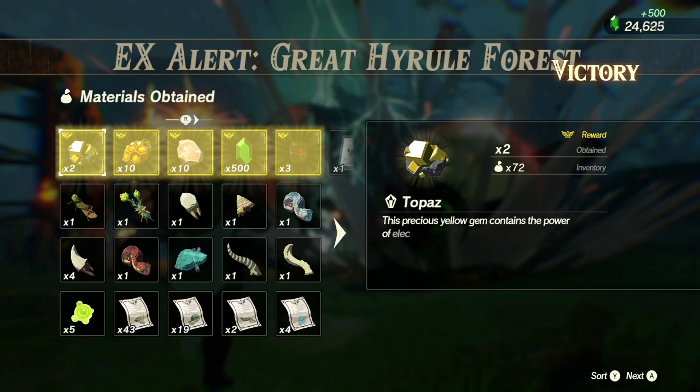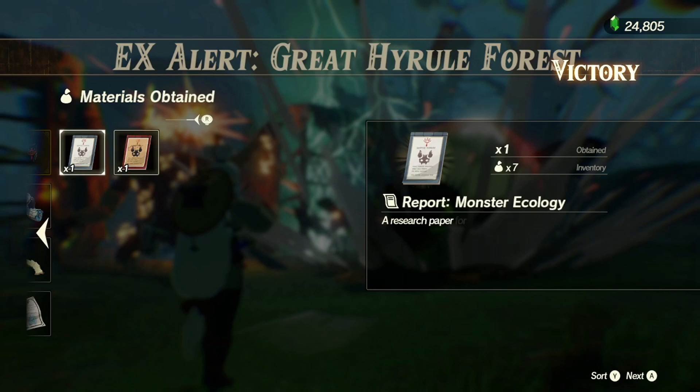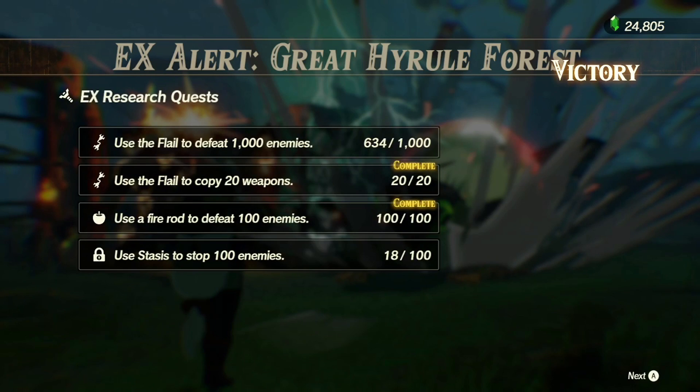I hate any weapon that has the modifier of extra mid-air damage — I never want to be in the air in this game unless I'm Revali, and I don't like playing as Revali. We finished the fire rod thing and the flail thing. We only stasis'd 18 enemies but that's because there weren't many big groups.